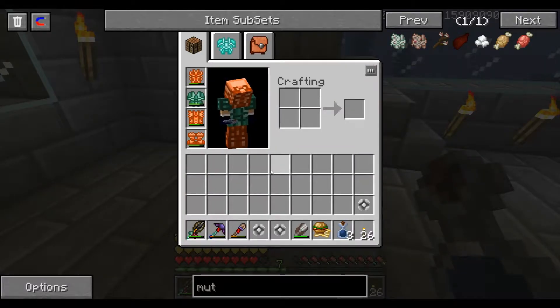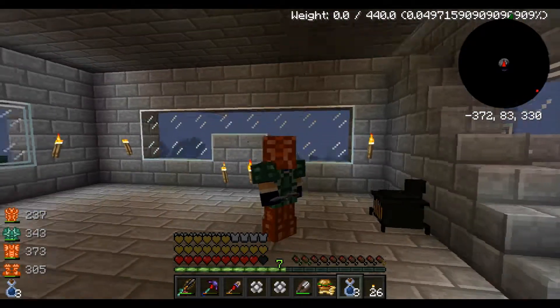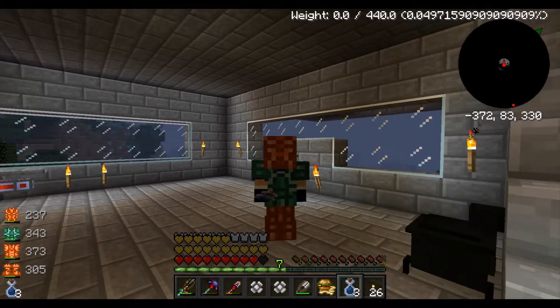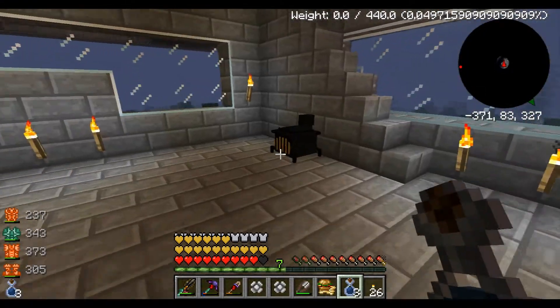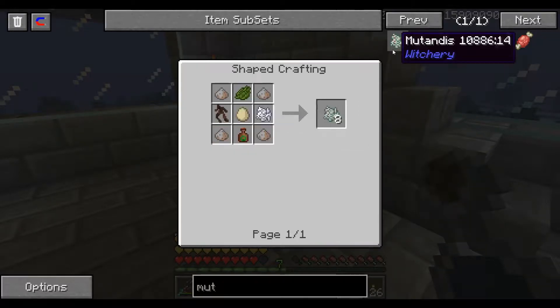We're going to put our helmet on. I look so cool with this helmet. I just like the way that looks. Anyway, so we need chickens, because we need eggs to make our Mutandis.